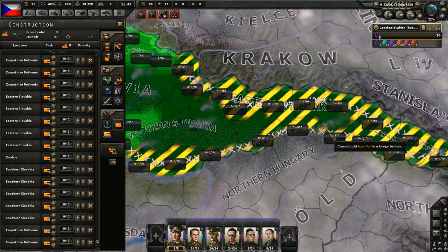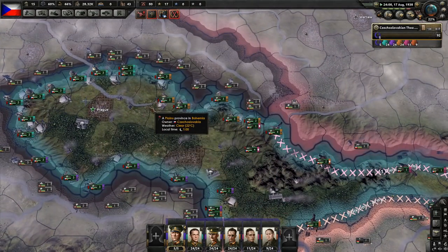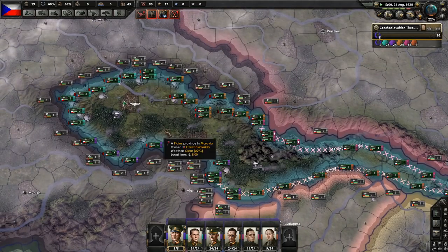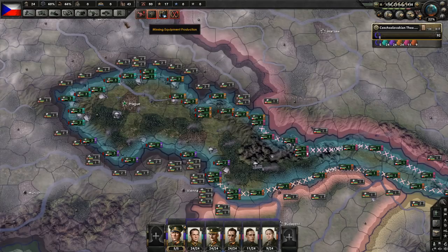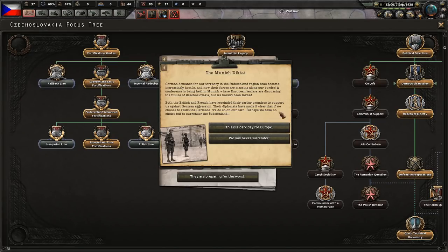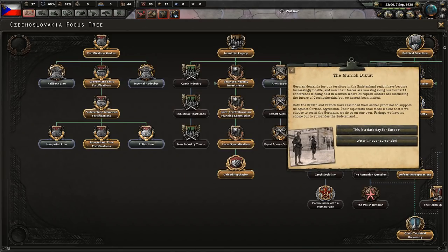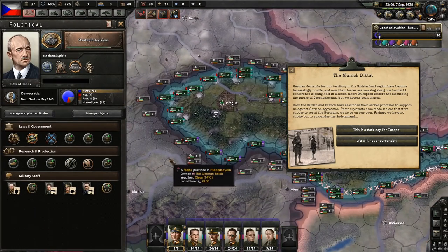Let's make sure to assign our planes properly — they're all going to be assigned to our airspace, and I'm also going to sacrifice some command points to get an efficiency boost. We go to level 5 all along the Polish border and level 4 on the Hungarian border. Our forces are weak and don't have full equipment or manpower, but with the aid of our forts and air support they should be able to withstand the German attack, and we'll gradually supply them with extra equipment. The Munich Diktat — that is the Germans demanding our territory. Of course we're not going to give it to them. We have 13 days left; let's delay this as much as possible.